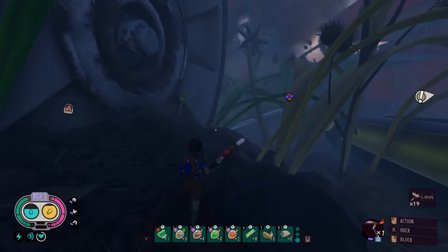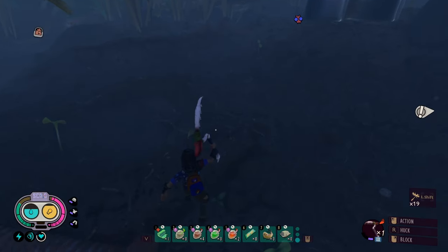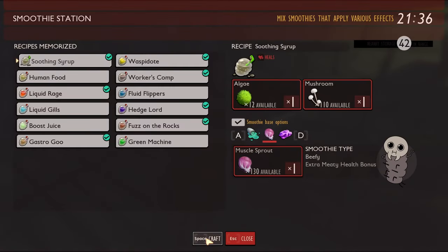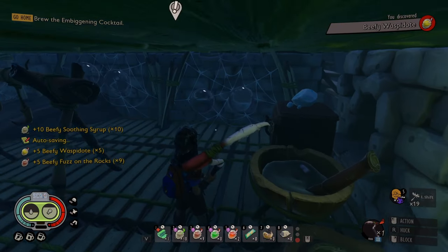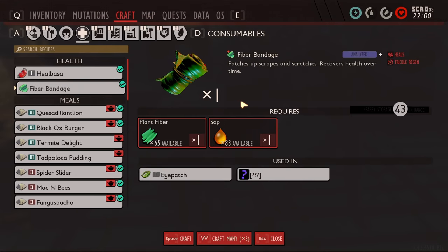I feel like I got enough wasp paper, so I'm going to head back, and wasp shells. Deposit the loot. Going to make some smoothies because we're gonna need them. We'll make five waspidotes. Make some fuzz on the rocks. That should be all right for now. Beefy waspidote. Let's go craft some bandies while I'm at it. Let's go to sleep.